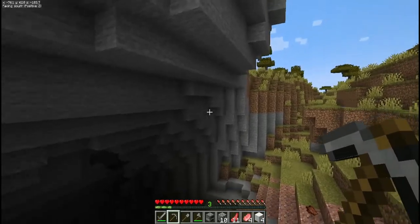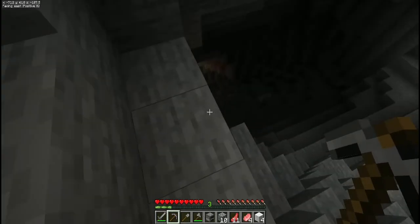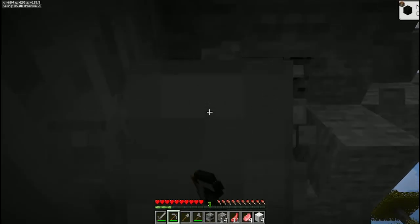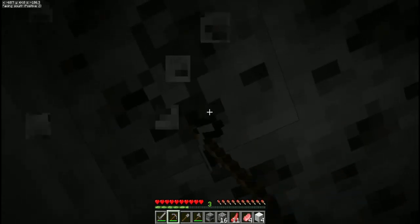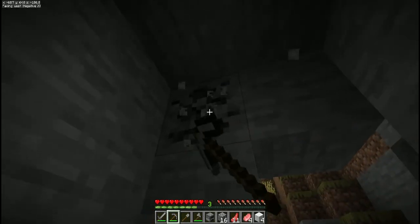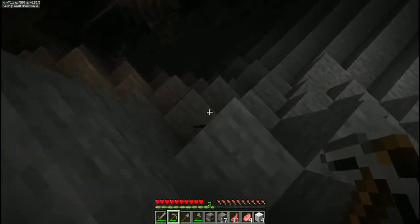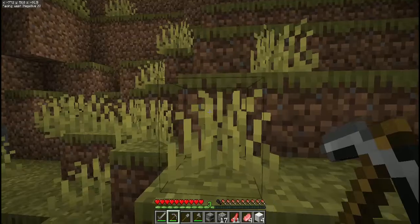There's some exposed coal right over here. Gather as much as you can in as short a time as you can — you don't want to be in here too long and end up fighting mobs over dropped items. I'm going to mine out this short little vein; looks like there's just a couple more pieces here. Okay, I think one fell into the abyss, but not too bad — let's get back out of this cave.